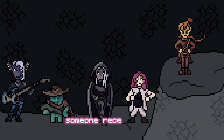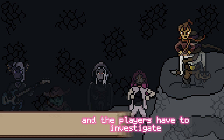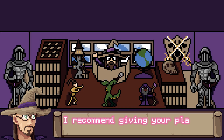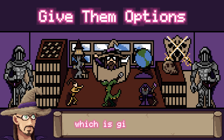Give them a reason. Maybe they believe someone recently resurrected a dragon from the site. Maybe one of the graves is dug up and the players have to investigate. Maybe during their investigation, someone sees tracks that suggest they're being followed. There could be a secret laboratory nearby, and the list goes on. I recommend giving your players multiple things to do that will keep their interest, which brings me to my next major point: give them options.